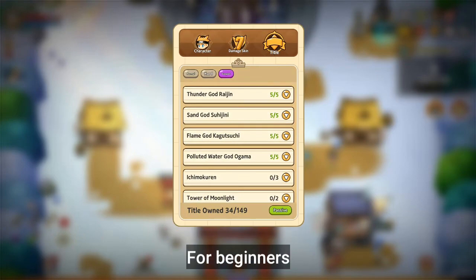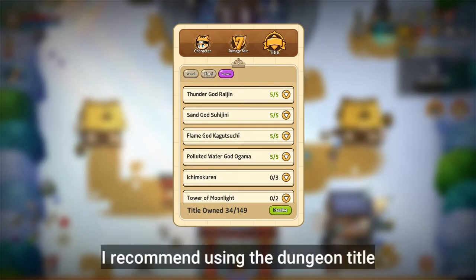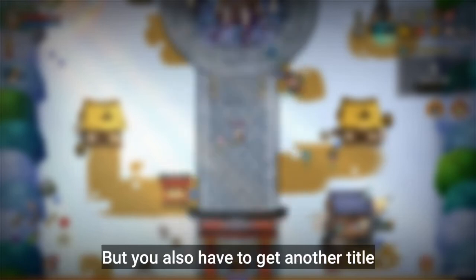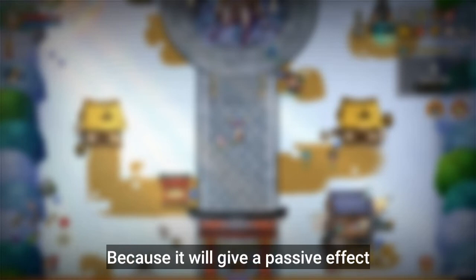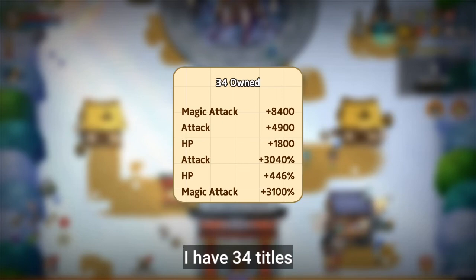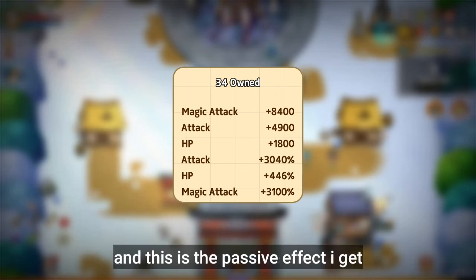For beginners, I recommend using the dungeon title, because the buff given is good for the early game. But you also have to get another title, because it will give a passive effect, like this. I have 34 titles, and this is the passive effect I get.